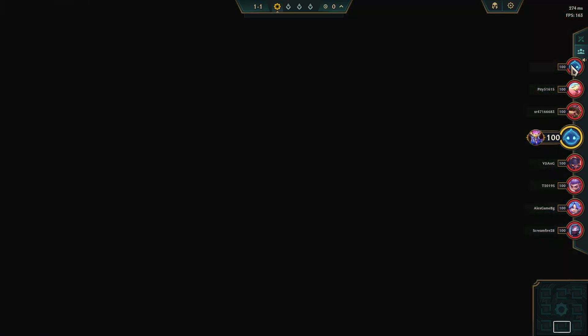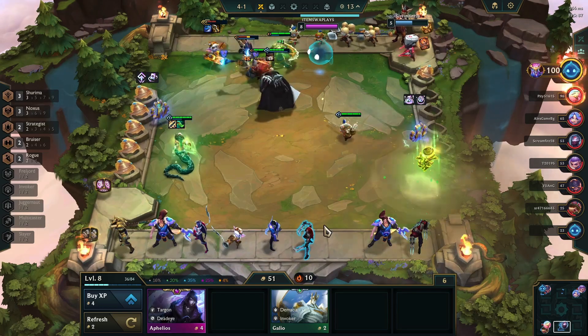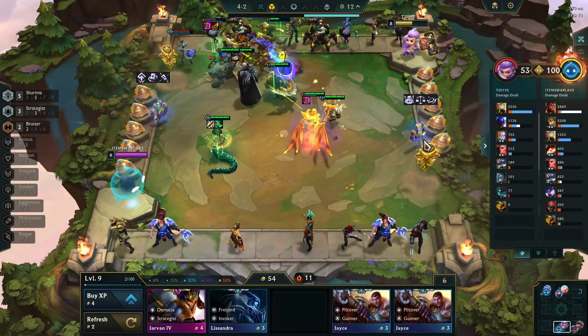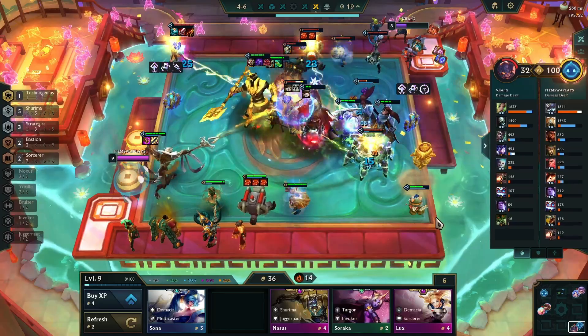As the game kicks off, I hit the jackpot with the Jayce's Workshop portal — a one-way ticket to zooming through levels thanks to a little help from our Noxus buddies. I locked in a streak of wins and got the crowd cheering at stage 4-2. Our first Quesante enters the scene, and he's already a game changer.